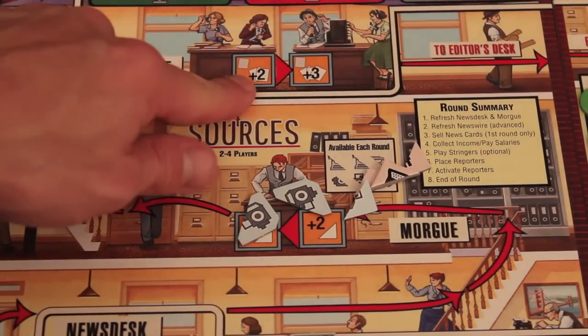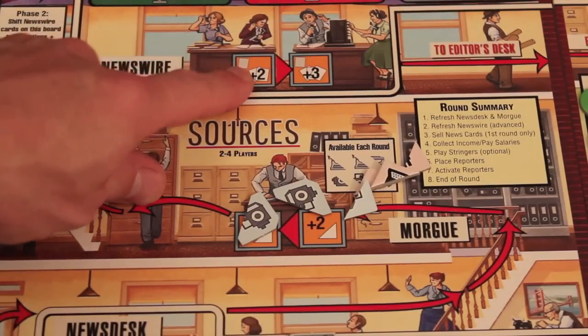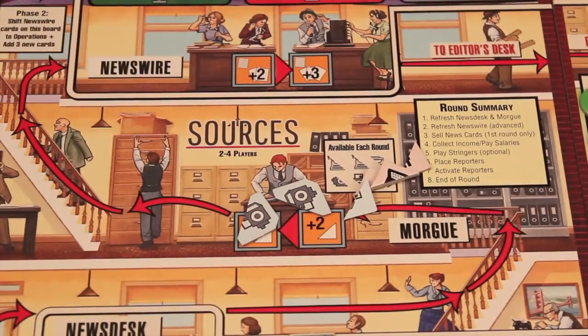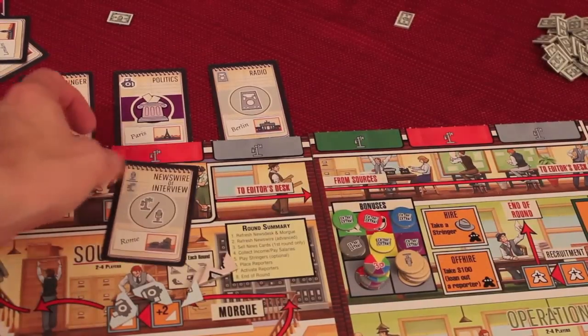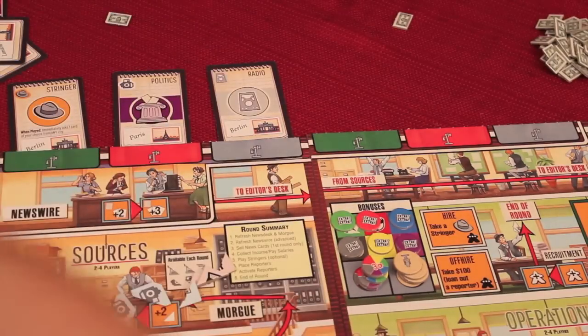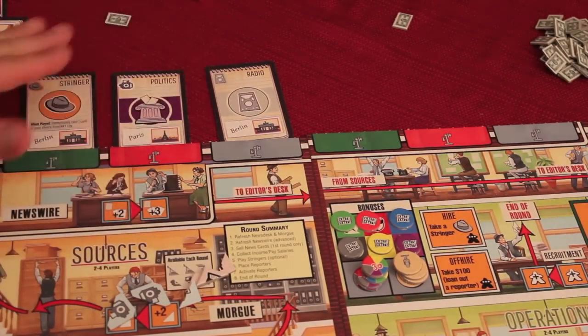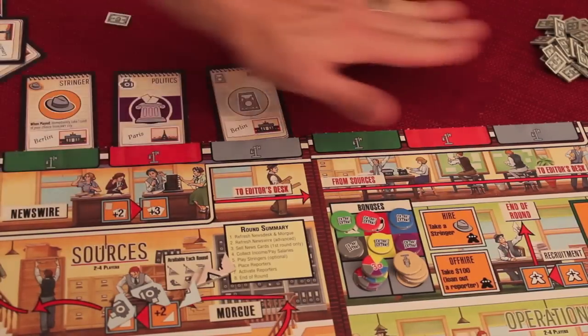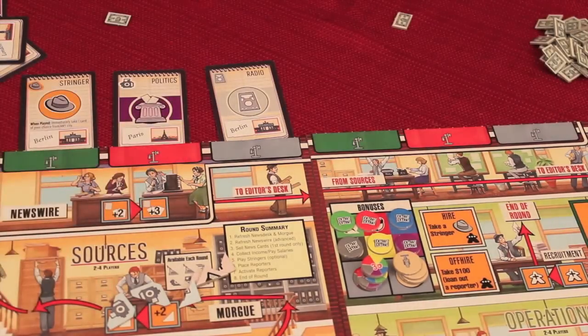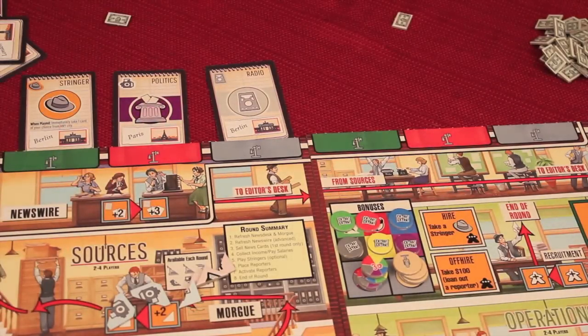Now the newswire up here - you can discard what's called a newswire card and take two or three of any of the cards on the newswire. A newswire card says 'newswire interview.' You put your worker there, discard one of those cards, and take two or three cards that you want. There will be three to start the game. If these don't get bought at the end of the round, they move here and three new ones come out. It's like a rolling tide of cards - that's the newswire. It's a way to get more cards.